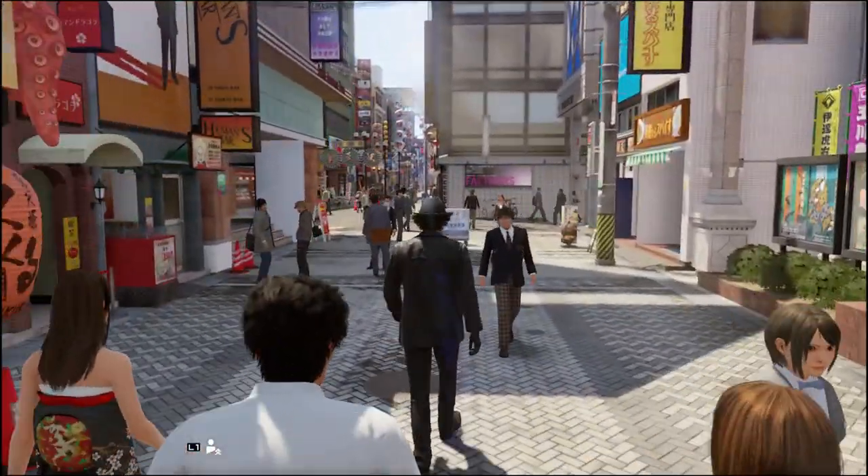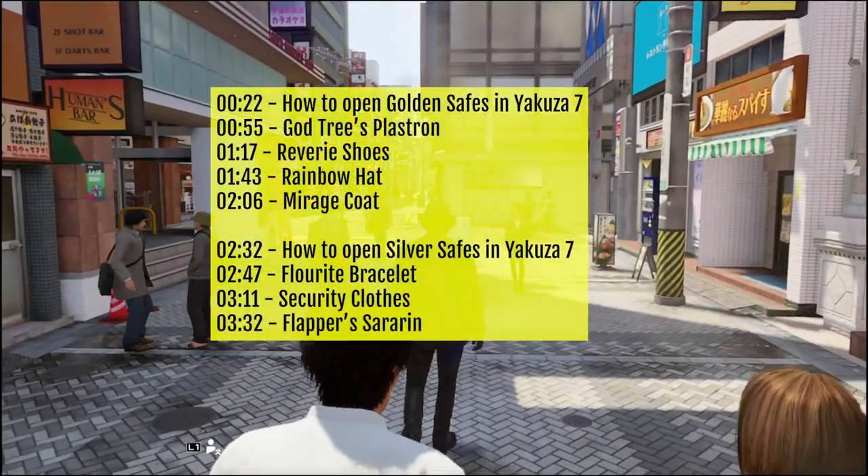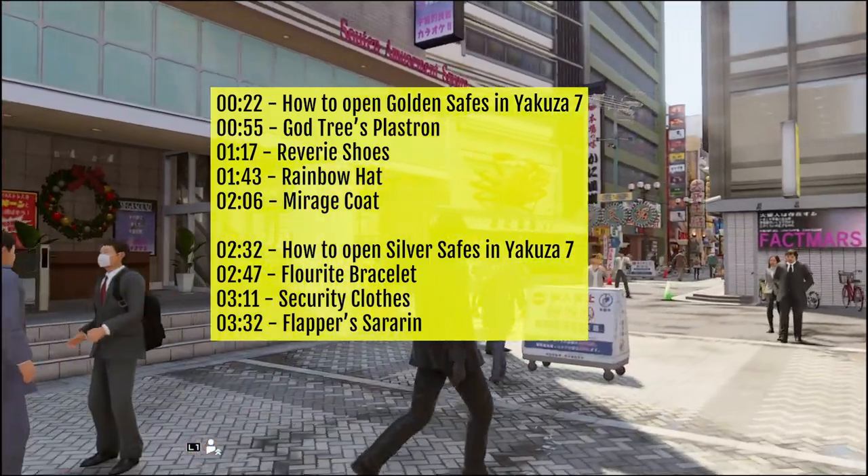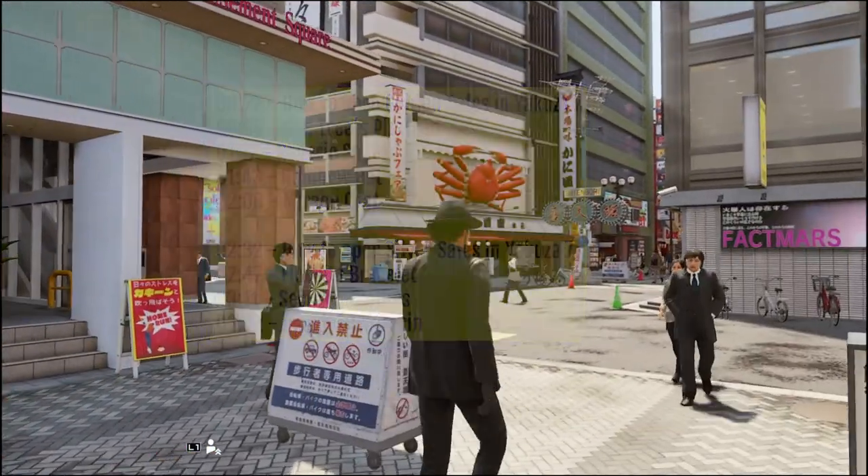In this video I am going to show you how to open golden and silver safes in Yakuza 7, and the location of all that I have managed to find in the district of Sotenbori, so you can have some cool pieces of gear for your party.